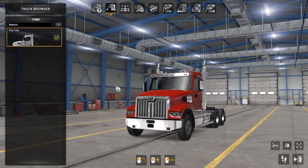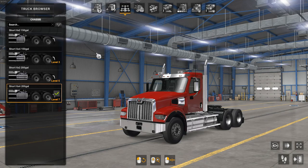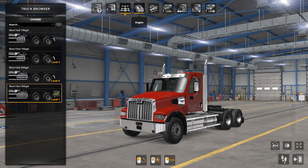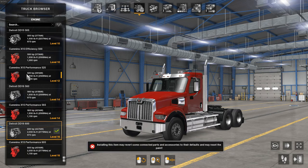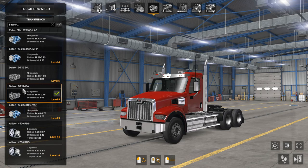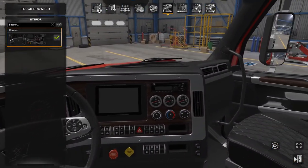Inside the configuration tab, SCS Software has said the extended cab or sleeper will come at a later date, so right now we only have the day cab. There are a few different chassis options ranging from 4x2 and 2x4 with different fuel sizes. For engines there's a lot of fun stuff — I'm rocking the Detroit Diesel DD16. There's also the Cummins if you like the sound of those. I'm also doing the Detroit DT12 transmission, just a 12-speed.